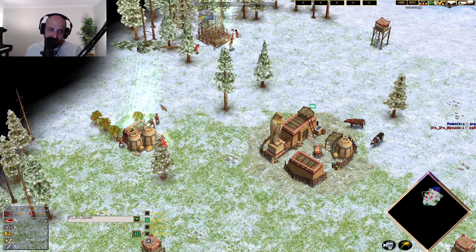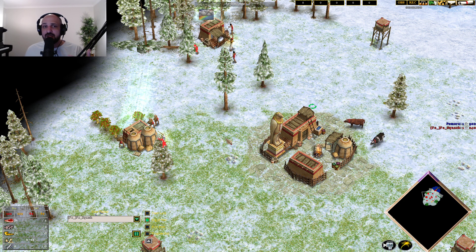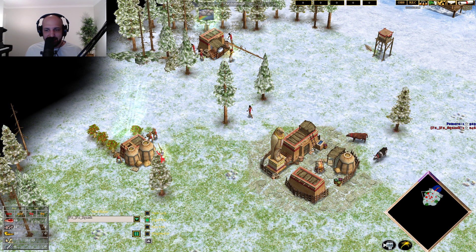It's an interesting map nonetheless. We are seeing an interesting start here from Squash — only three villagers on the berry bushes. To me, that's not actually optimal. It gets your fishing ships out a little fast, but it's a little bit inefficient and you have some idle talent at the time. Going four onto food on berry bushes is a little bit better, but that's not what we're seeing here.